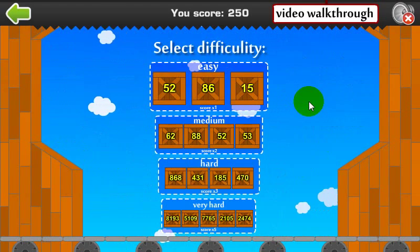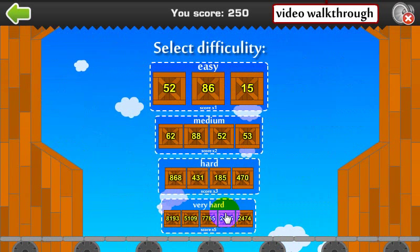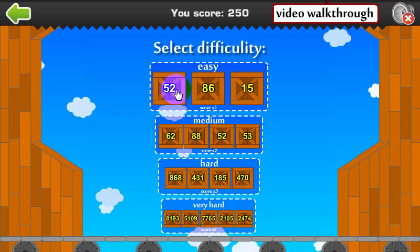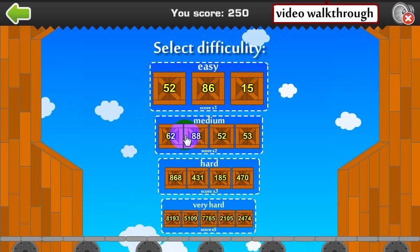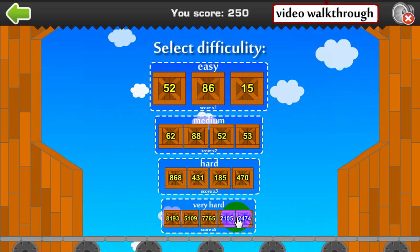Now you choose the difficulty level. You can choose to play easy, medium, hard, and very hard. The first level has three crates, the next two levels have four crates, and the last level has five crates.